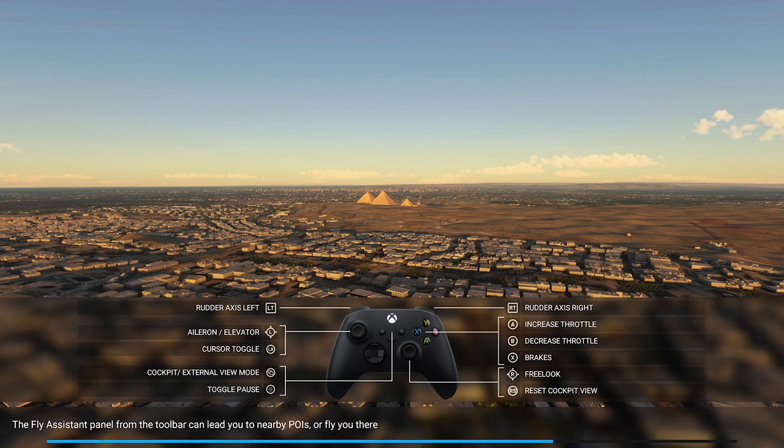Honestly, offline mode doesn't look half bad. It's not going to look as nice as when you have streaming enabled, because with streaming it actually streams in satellite data. But in offline mode, it's just using entirely local data stored on the hard drive, which means there are a lot of repeating textures and assets that look the same. A lot of buildings will just look like generic buildings. It's not going to look as nice, but it's still going to look pretty good.